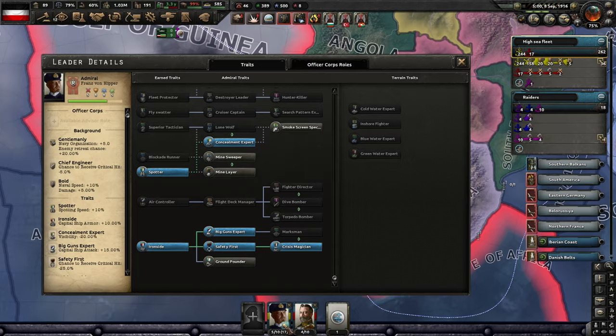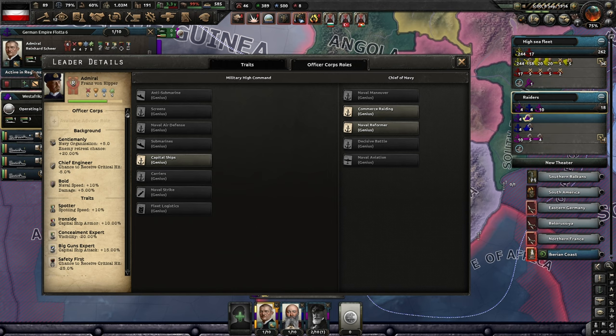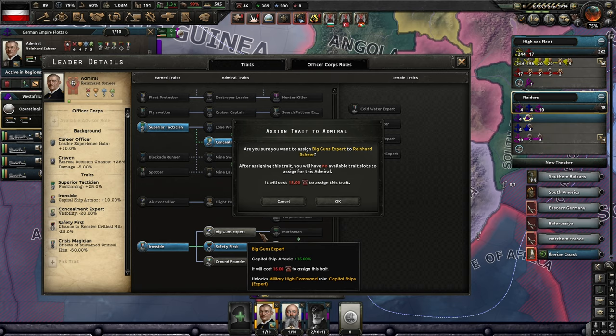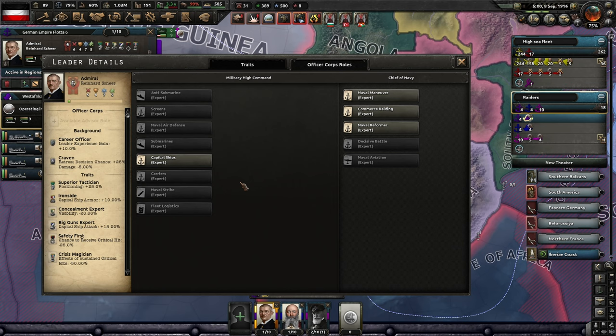Down here we've got Reinhard Scheer. He doesn't really have any big ships, but we do have a couple of cruisers, so I think we'll do that. We can select Marksman for him as well later on. I'm pretty sure we've got the naval command all set up — Tirpitz is there, yeah.